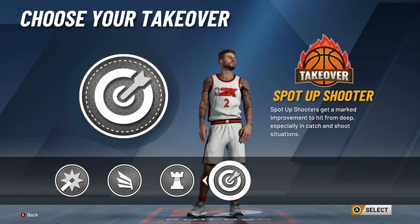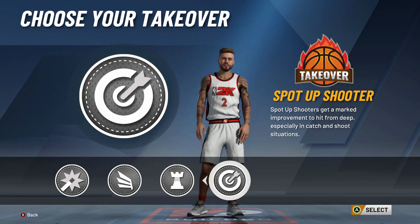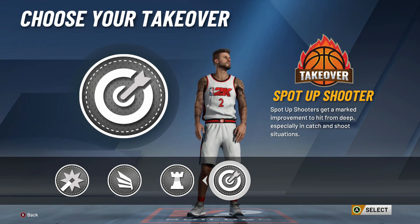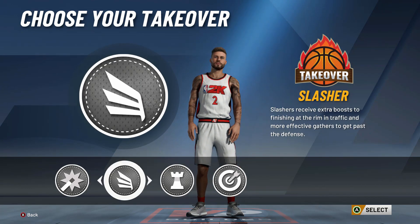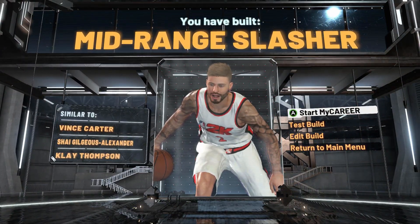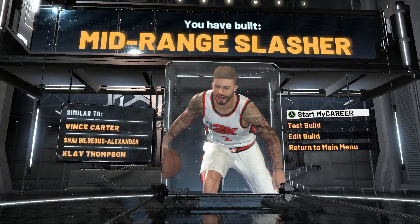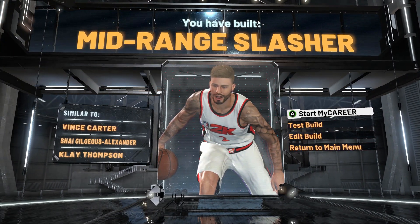For your takeover, I screwed up — I picked spot-up shooter. That was not smart. You've gotta go with slasher or playmaker. I would do slasher if I had to do it over again because I hit a lot of paint shots. The build could be a mid-range slasher or a slashing play. I made a video on this earlier in the year, but I wanted to show you guys that it is still glitchy — still the best build in the game even after Patch 10.